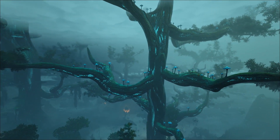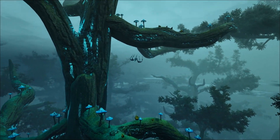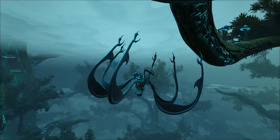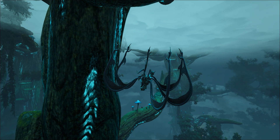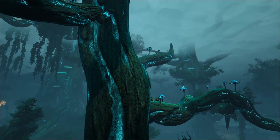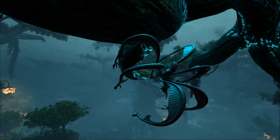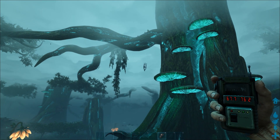Hi guys, Steve here. In this video I want to show you where to find all the new tameable creatures on Genesis. We're in the bog biome. I'm going to start off with the blood stalkers - those spider things. These can be normally found in the big tree section. I'm in spectator mode so they're not bothered by me, but if you go near them they'll try to capture you or fall off a tree to the ground. Look around the base of a tree as well.